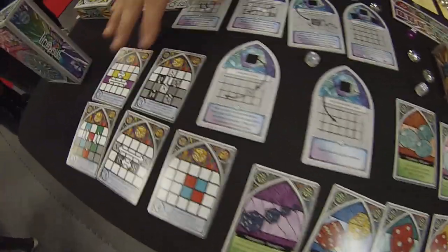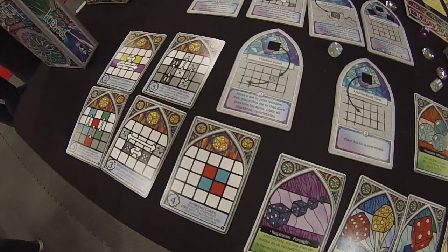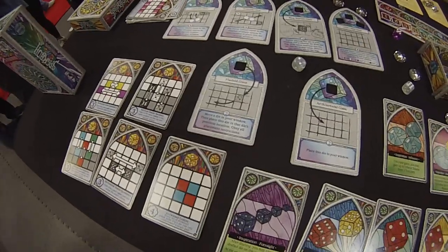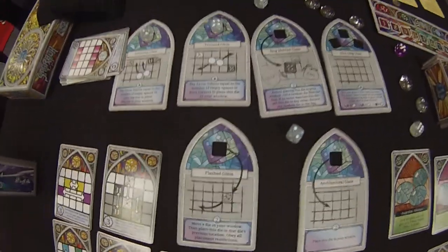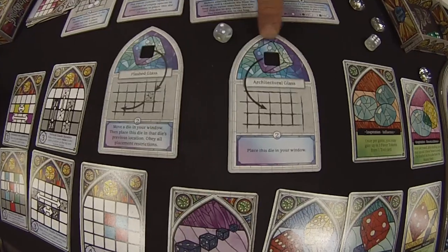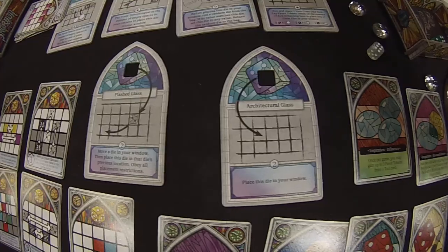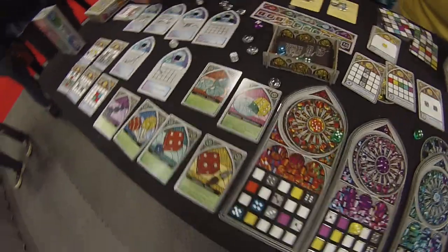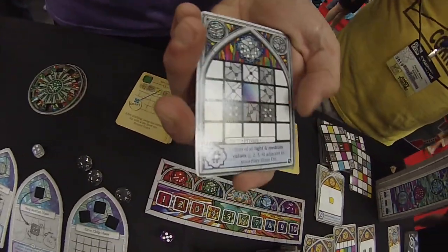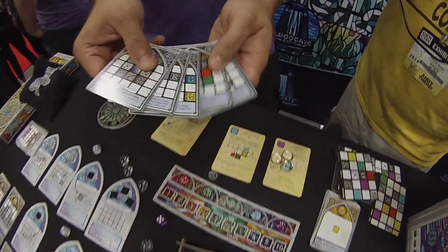We also have some new public objectives. These are all based on symmetry and balance — a little bit of a different way to strive for objectives that will twist your brain a little more. And then finally, we have the new rare glass dice and boards. One of these replaces one of your tool cards during setup, and on your turn, you can spend favor tokens to draft and place one of these dice into your window. These are wild by color, so they can go next to any color, and you'll score points based on the position of that die relative to other dice in your window, or dice in the same row by value, through these new private objectives.